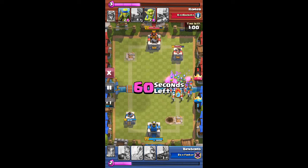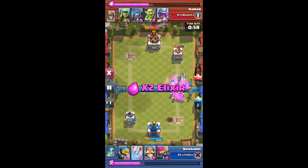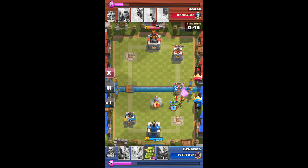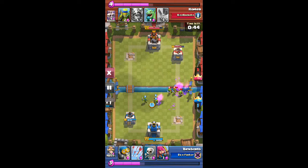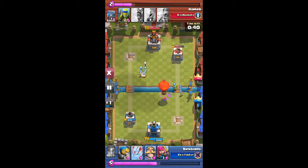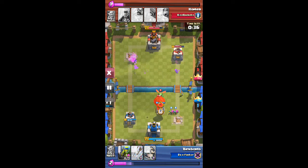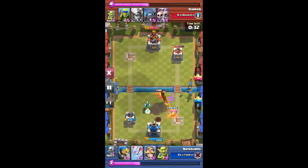He destroys it, but then we get a little push of our own, which gets destroyed by the skeleton army. In double elixir time you probably wouldn't think this army would do well, but it actually does really well because you can spam troops to stop bigger troops. Little showdown there — mine wins.